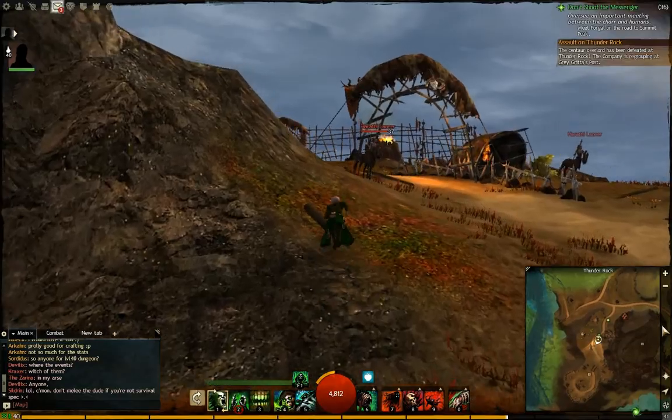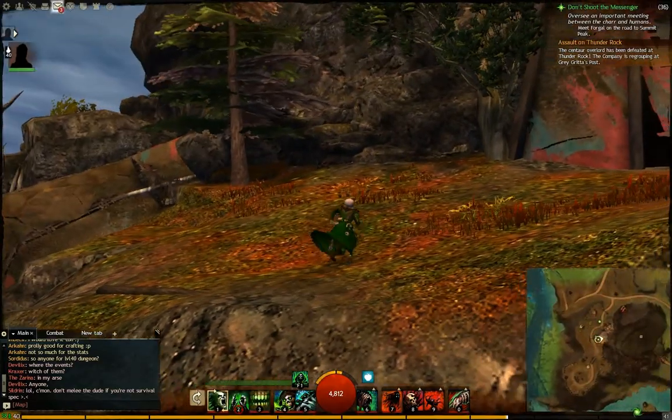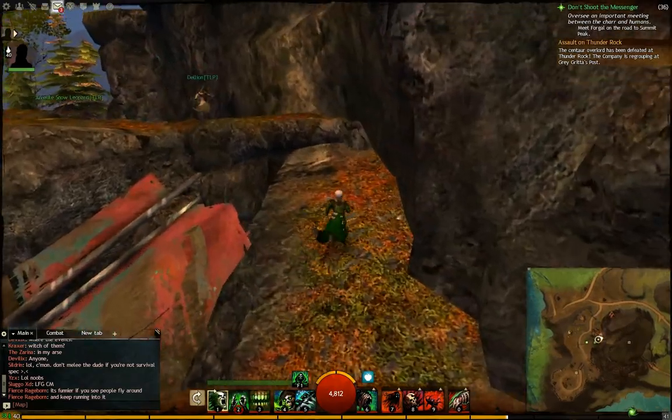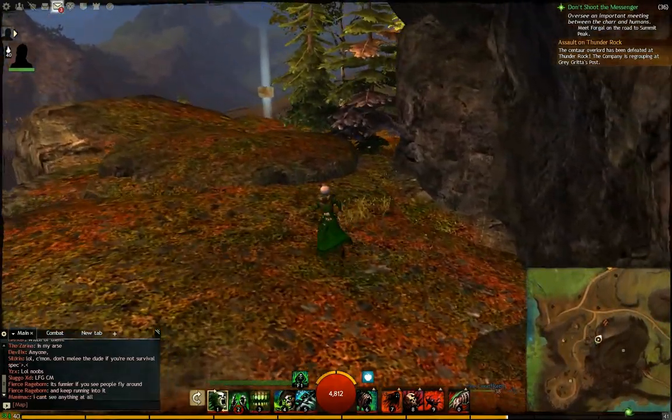At the east side there's also a way to go up, but it's not the correct way and you won't get there. It's also a bit hard to see that you can actually go up here on these rocks. You just jump a bit and here's the Vista.